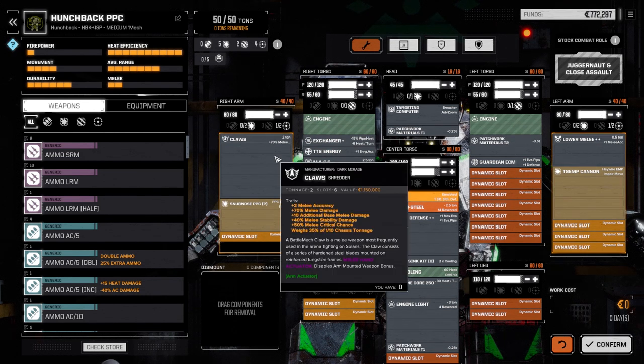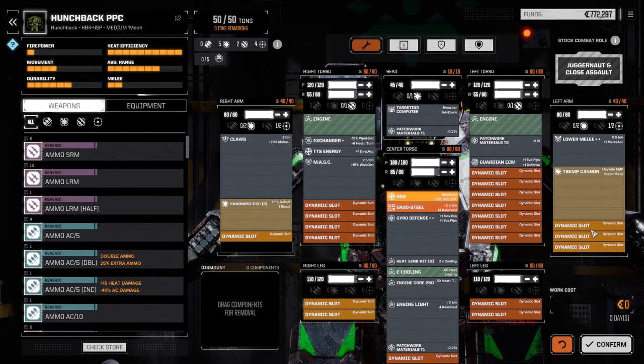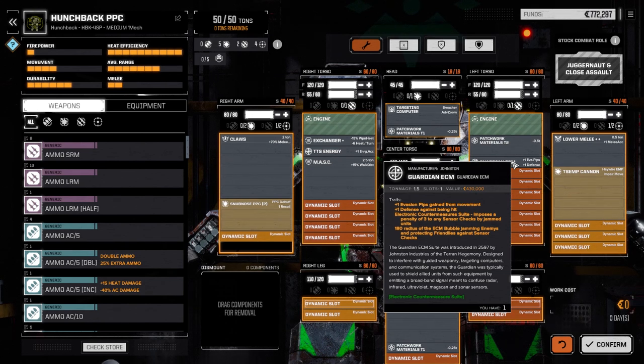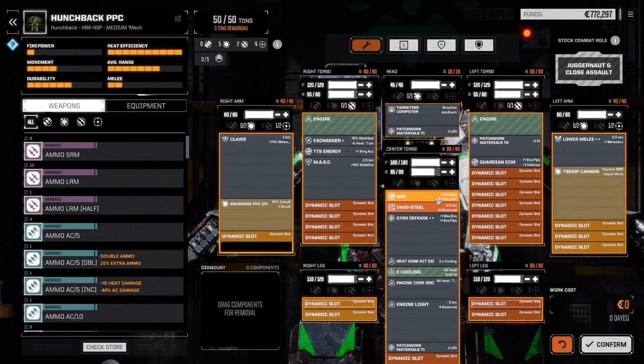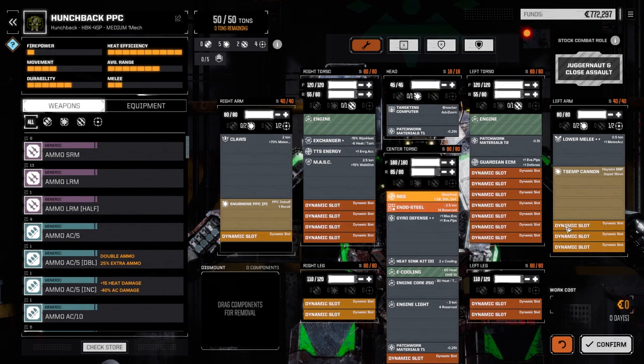We've got claws on one side — bonus 10 melee damage and 70% melee accuracy. On the other side we have a lower melee actuator which adds a bit more melee damage too. Targeting computer left in so we can hit a little better. Dropped the Guardian ECM in. I was hoping to put the Warfare Suite in but the weight wasn't working out — if we pull the TTS Energy, the Warfare Suite goes back in. Put the NSS in, pulled some armor off, added patchwork materials. It's almost at full armor too, just a little off the legs and back. I'm really excited to see how this guy runs today.